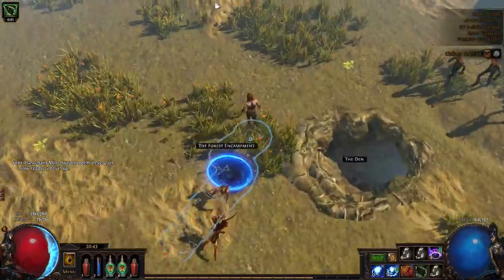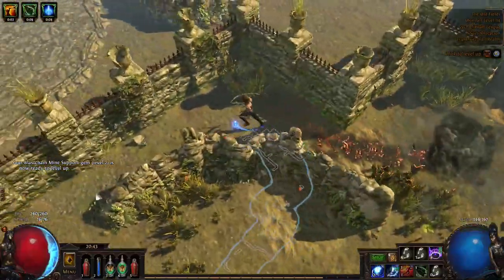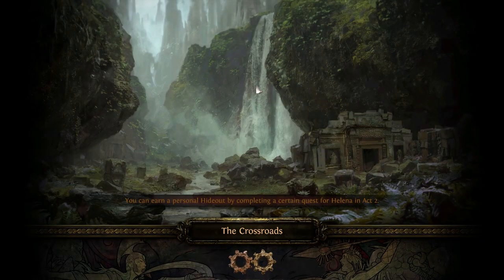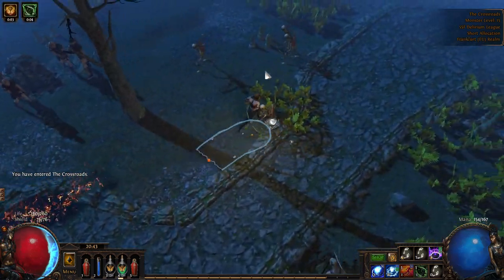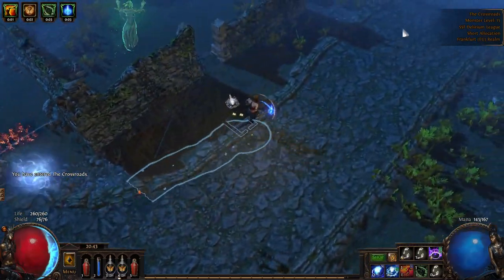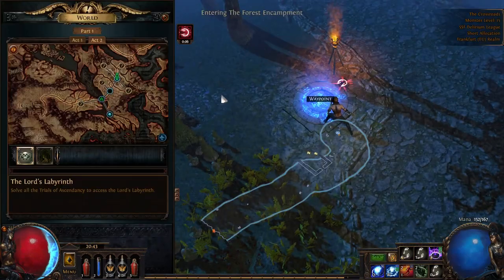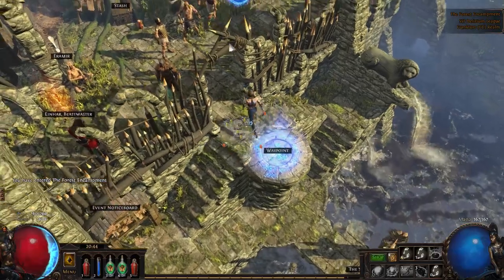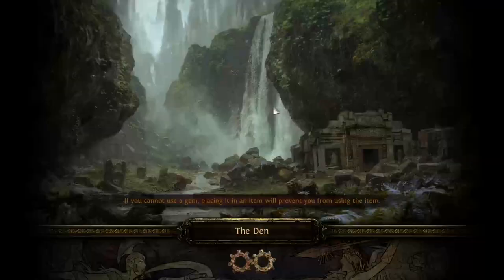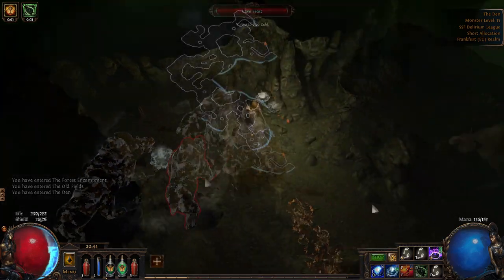First you want to go to the right, to the fields — the Old Fields — and find the Den. Once you find the Den, leave a portal by the entrance and continue to the Crossroads to pick up the waypoint. It's more efficient overall. If you don't find the Den on the first run-through and reach the end of the zone, just continue, re-enter, and go the other way. After killing the beast you want to log out anyway, so you save time regardless of where you exit.